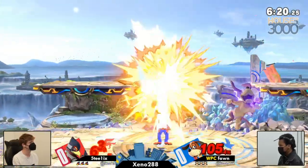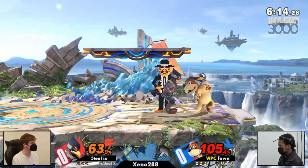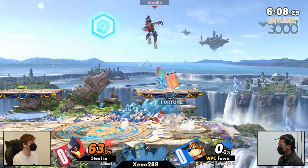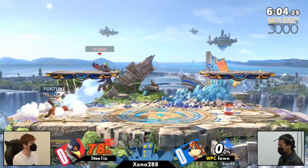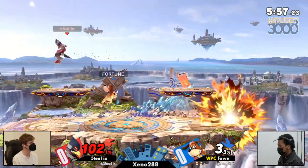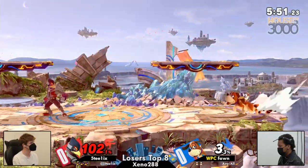Huge combo there from Fawn, and it looks like she's starting to really gain that footing after a very strong start from Steelix, getting that Phantasm straight into the up tilt back air. Falco Phantasm is so good at what it does and able to break that zone into an instantaneous up tilt. The combos going into the cans — Fawn still putting on good damage and using the reflector on the can, which is such a strong part of Duck Hunt's kit.